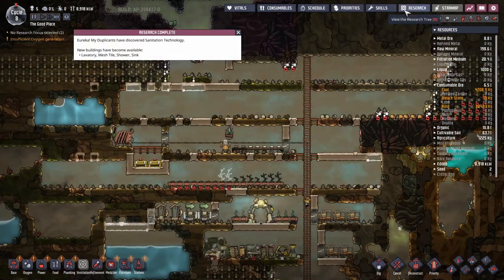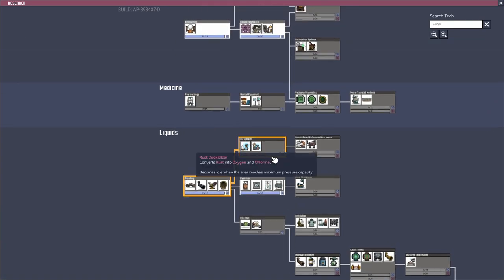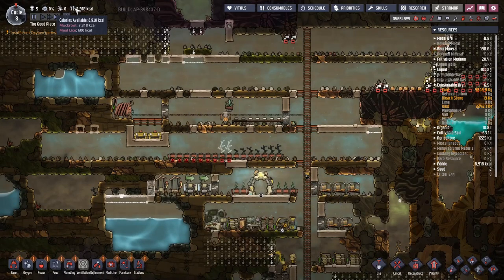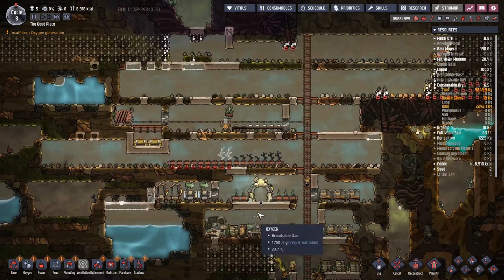Sanitation research is complete. Next up — I want to get the carbon skimmer, but we also need boot refinement. I think we're going to get some fire poles just to speed up everyone's movement. Food is very, very low — I think we're going to have to start making mush bars. We may have no choice: there's just not enough food on this map, even though we planted mealwood pretty much instantly. We were a little late on the bristle blossoms, but there's just not a lot of food or seeds.